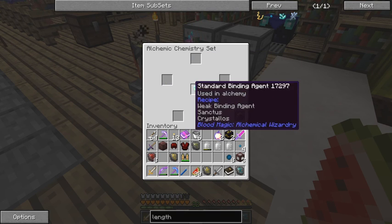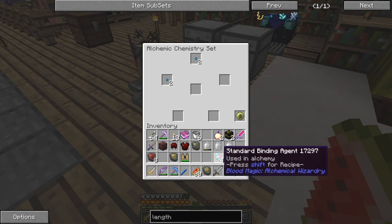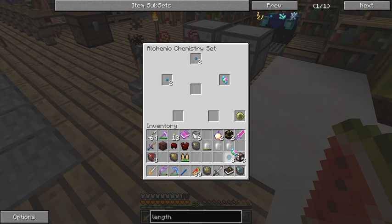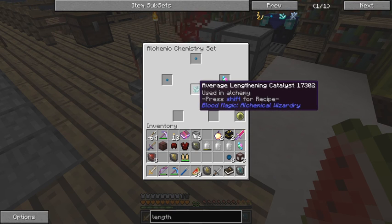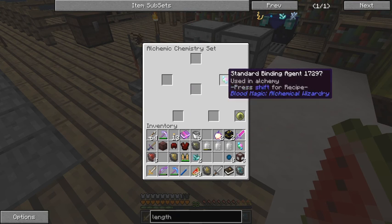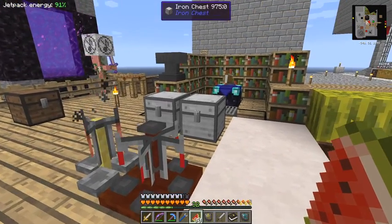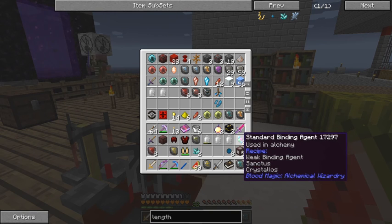Now when I combine those two, I think it's like this - with these we should now get an averaging lengthening catalyst. We should get two of those. I can't count, so I'll put this stuff away that we don't need.